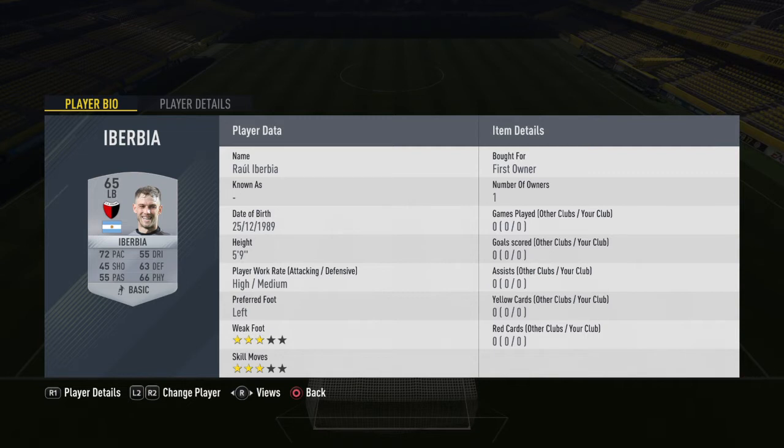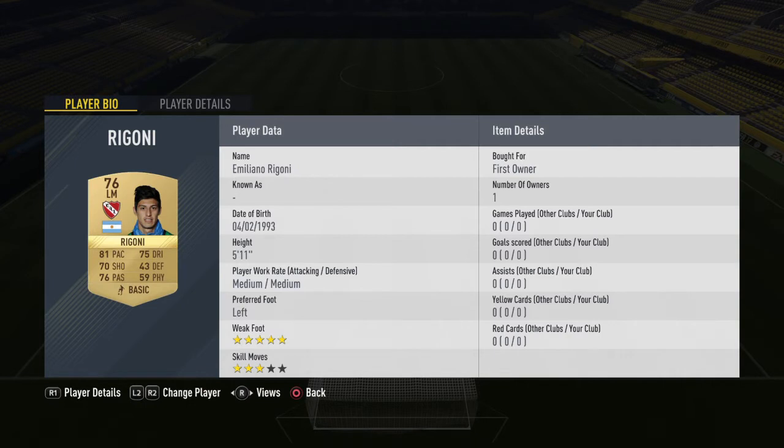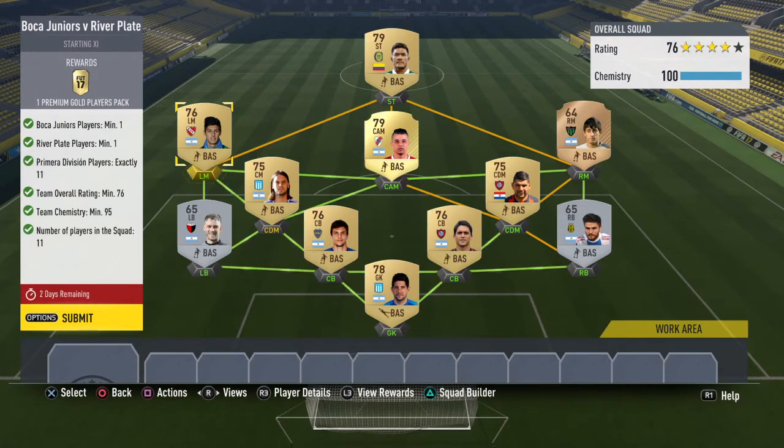Next we've got Iberia at left back — 150 coins bid, another cheap full back, which is why I went for silvers because they're usually expensive. Next we've got Orgoza, CDM, going for 400 coins bid — not too bad. Videlia as well at 400 coins bid as CDM. Next we've got Villa Rule — right mids in this league are going for around 1,500 Buy It Now, so I just got a 64-rated one in at 200 coins Buy It Now — nice and cheap. Riggany — he might be the only decent left mid in the league — going for 2,500 upwards, quite expensive. It might be better to try and get a 76-rated CAM instead; you've got 100 chem and only need 95.